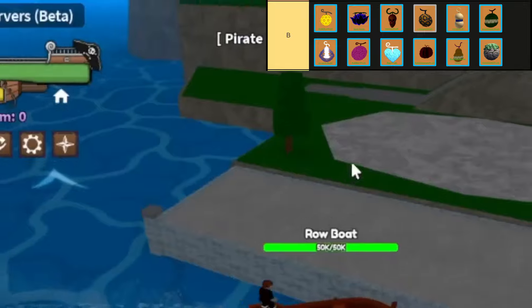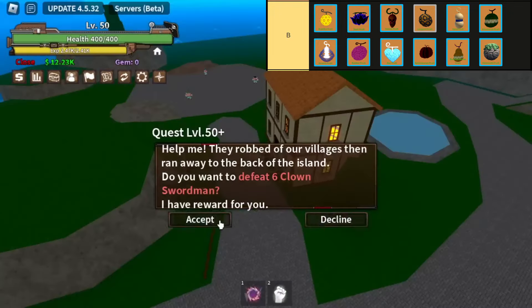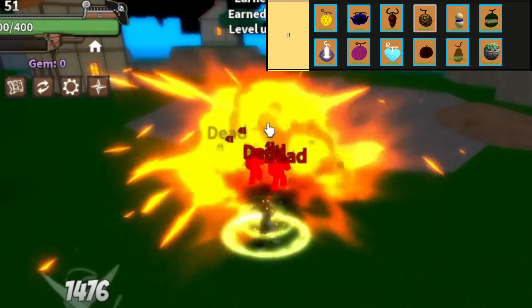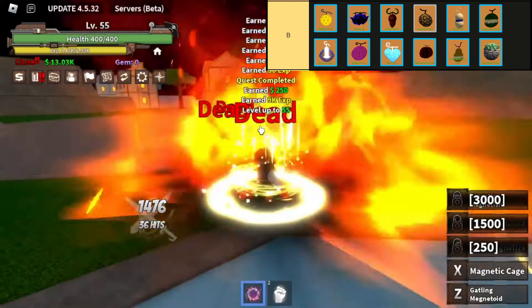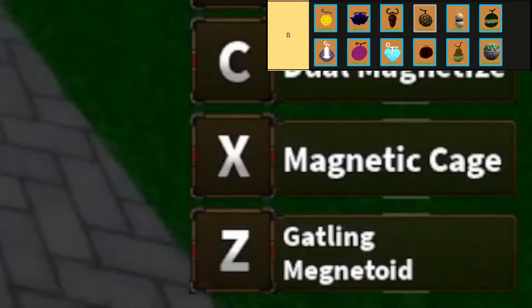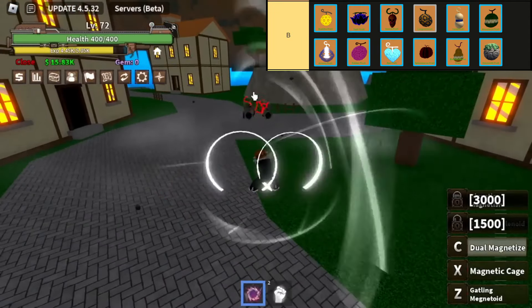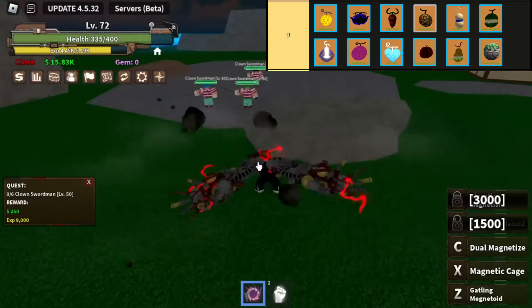Spino Fruit in King Legacy is a rare ancient Zoan-type devil fruit, granting the user the ability to transform into a powerful Spinosaurus hybrid and full form. While lacking in PvP effectiveness due to mobility limitations, it excels in farming quests with its potent normal attacks, making it a valuable asset for efficient solo boss battles. Obtaining this fruit either through purchase or chance makes it a coveted and costly asset within the game.